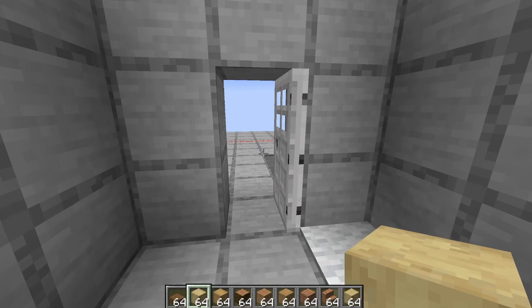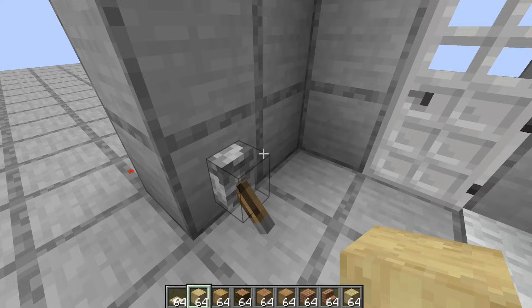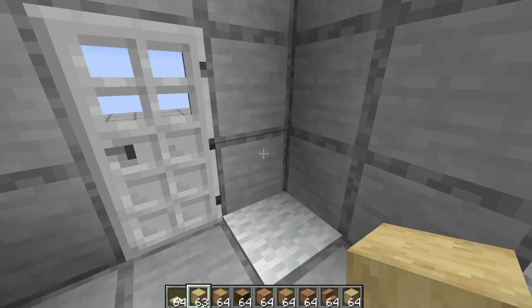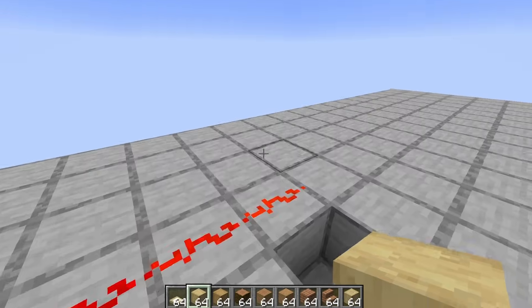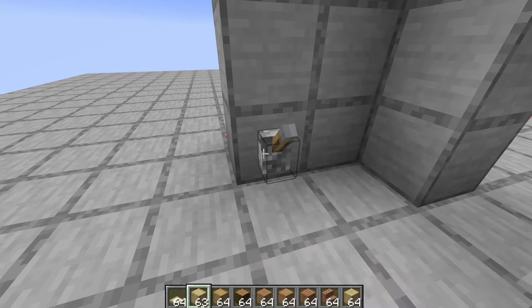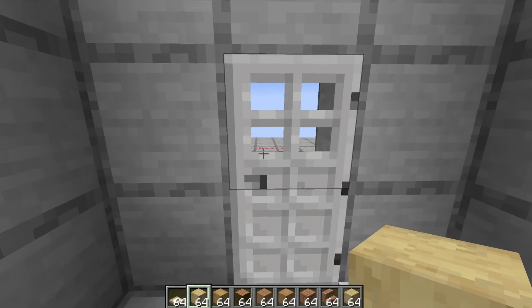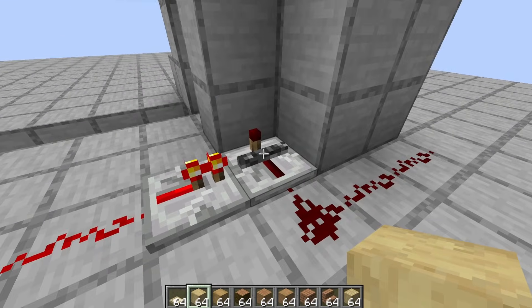We all know that levers open iron doors, right? Well, not anymore. Now you have to press the lever and put your item in so that you can walk through the door. Make sure you pick your item up on the way out too. To lock the door you just put your item in and pull the lever as well — and that is thanks to locking this repeater.